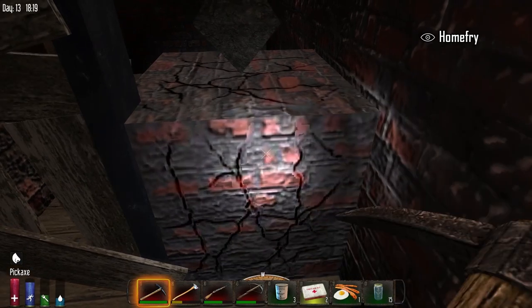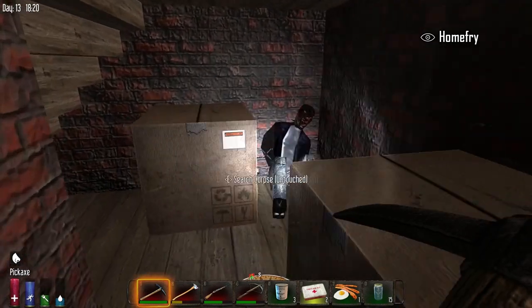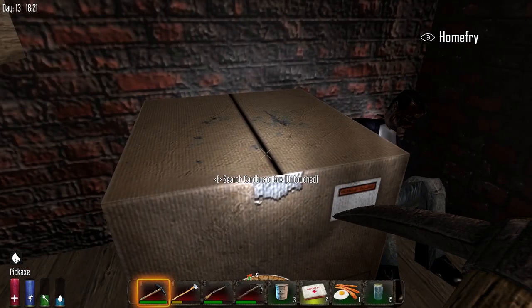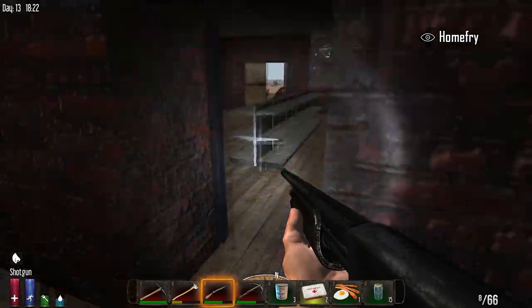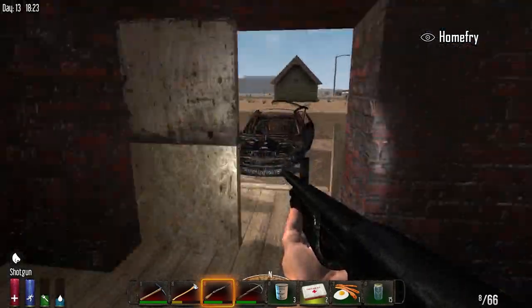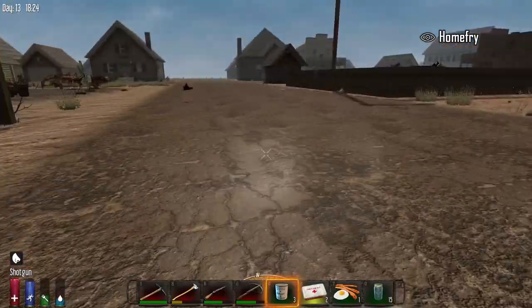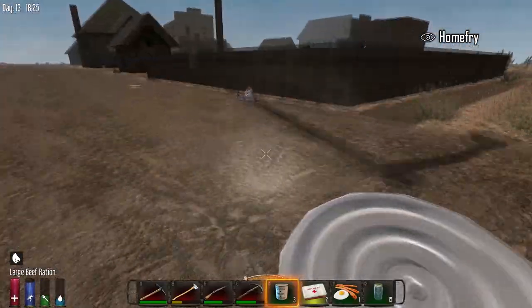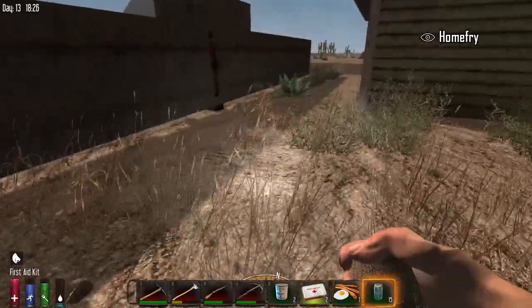We'll probably have a surplus of iron. It'll be cheaper to make two weapons than it is to repair them. Save the repair kits for any nice weapons we find — magnums, sniper rifles. Shotguns are a dime a dozen. You can make a crate of shotguns for nothing. Although next patch it'll be a little different.